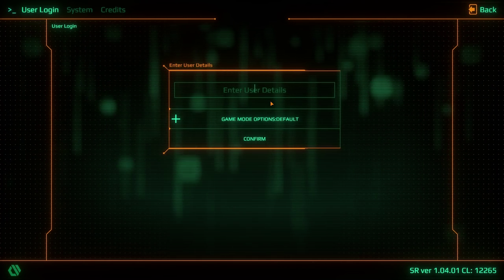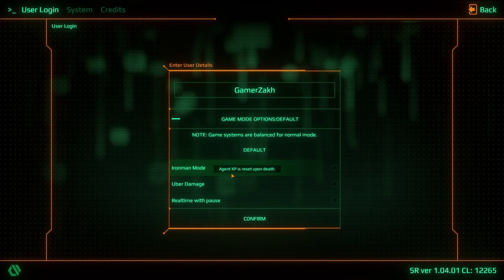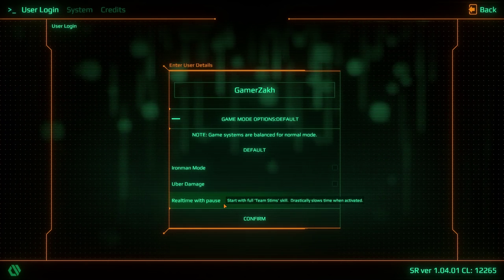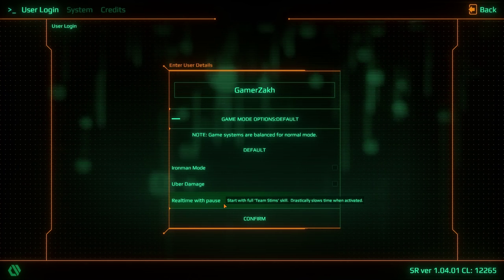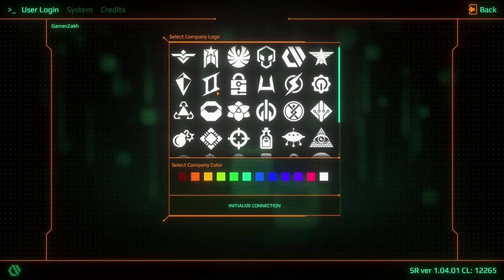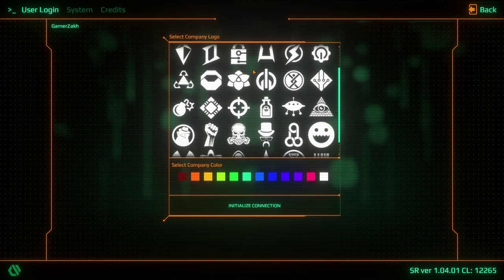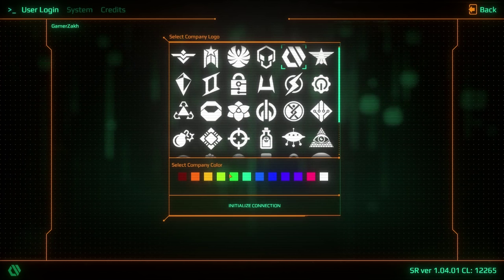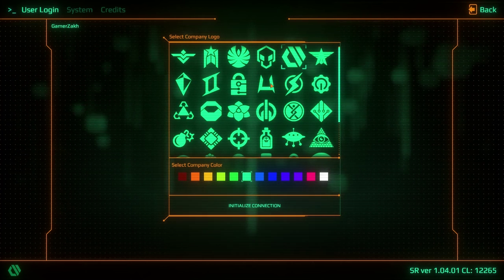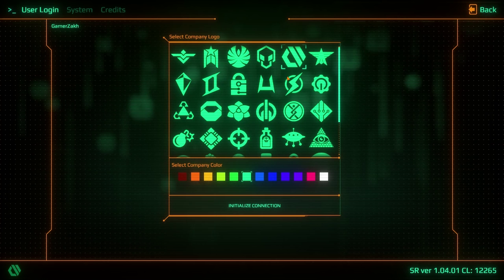Creating a new user — 'gamerzac' of course. Looking at game mode options: Iron Man mode resets Agent XP on death, uber damage increases damage for all units, and real-time-with-pause drastically slows time when activated. Leaving everything at default for normal mode. Selecting a company logo — I like this geometric shape — and company color closest to teal, which is my favorite. This one's a bit more turquoise, but it's greenish-blue. I like greenish-blue.